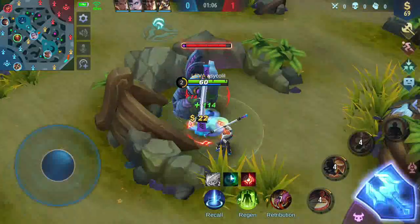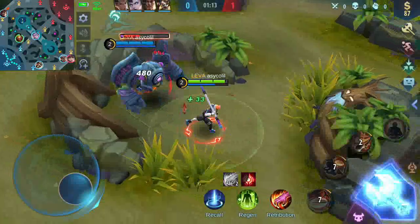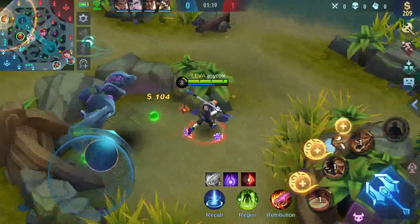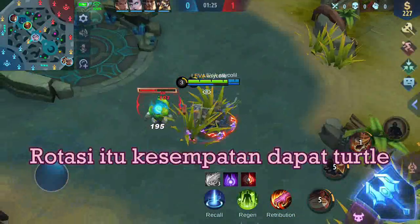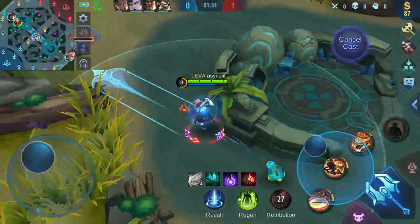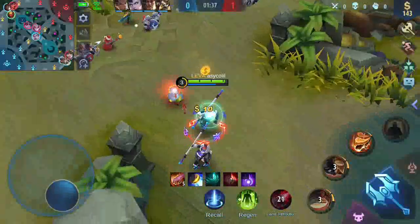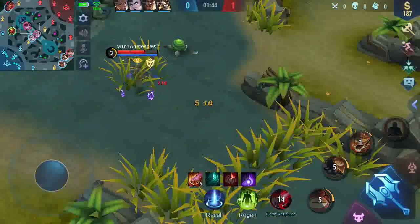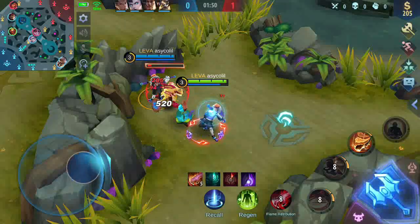Untuk Sun Jungler, tipsnya kita lihat dari di mana turtle itu akan muncul ya. Jadi kalau turtle-nya muncul di atas, kita akan ambil bug yang bawah dulu. Lalu turtle-nya di bawah, kita akan ambil bug yang atas. Jadi nanti ketika bugnya sudah dapat, kita menuju ke atas. Kalau kita beruntung, kita bisa kill hero atas. Kalau nggak dapat, ya kita lanjut bug lagi. Karena HP bandnya masih penuh, jadi kita nggak bisa gang.